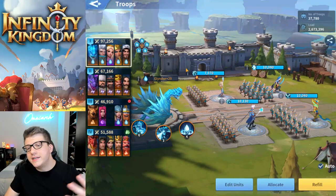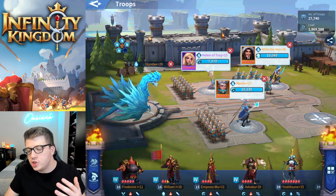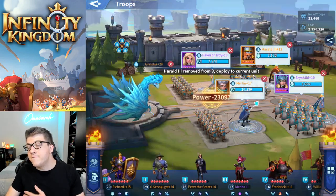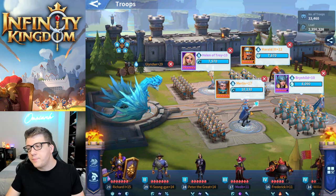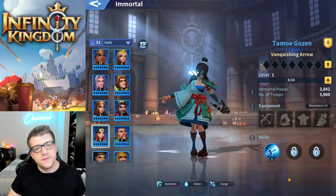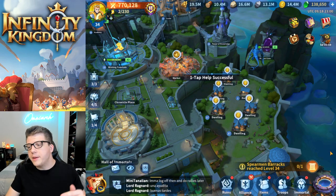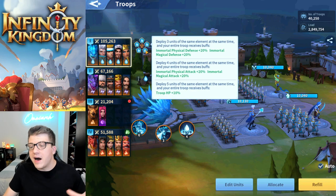You also start with the water dragon, meaning you can begin leveling it up before getting dragons for other elements. At the beginning of the game you can also get Brynhild for free — a powerful front row immortal you get just by logging in every single day. She's a tanky front row and definitely worth investing in. Harold is also a very powerful epic immortal you can get from the arena early on. So you're basically going to be trying to grab this specific setup — Merlin, Helen of Troy, Brynhild, and Harold.